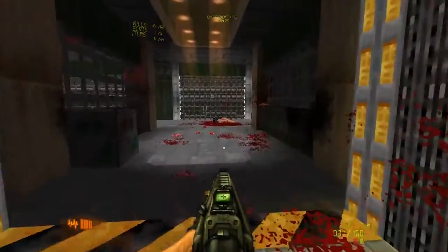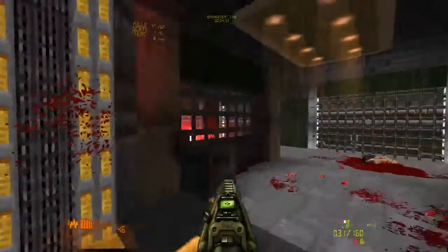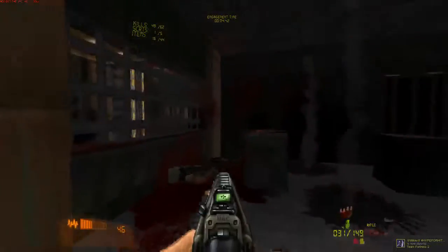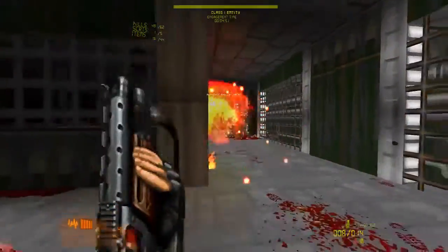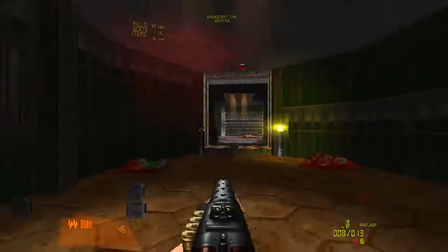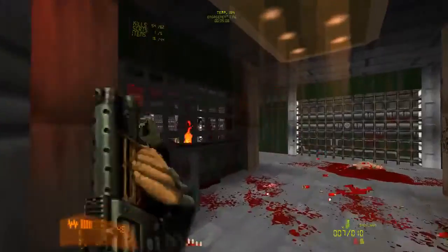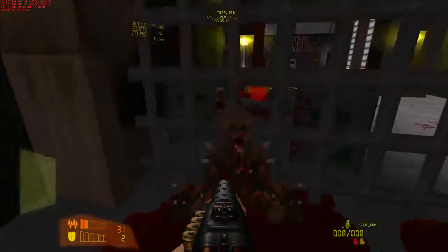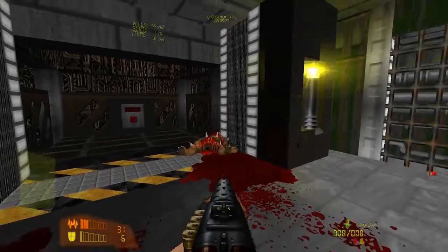The significantly stronger enemies are significantly less strong when you have significantly stronger weapons. We have fire, explosions — everything is so awesome. Let's switch to slugs. We have a different ammo type for the shotgun — this makes huge holes, not just many tiny holes, and it takes off heads. I'm kind of worried about dying here.